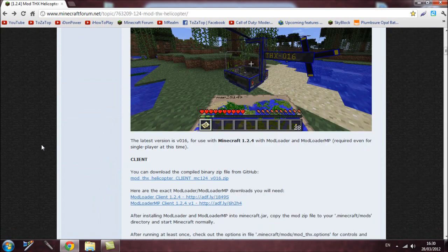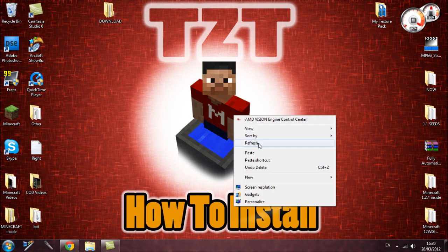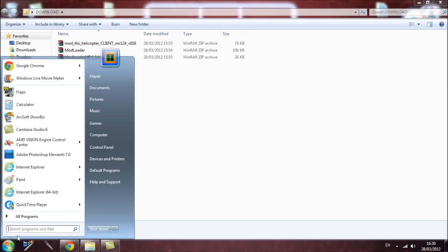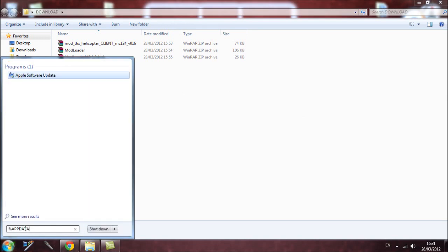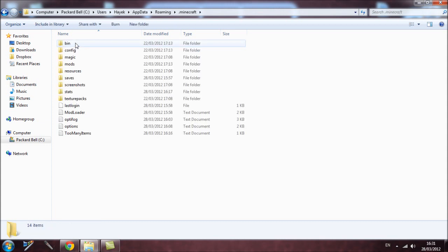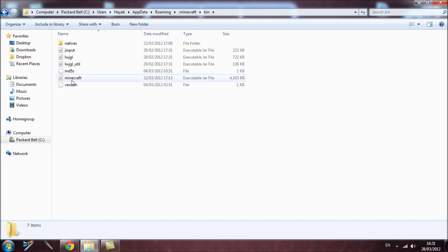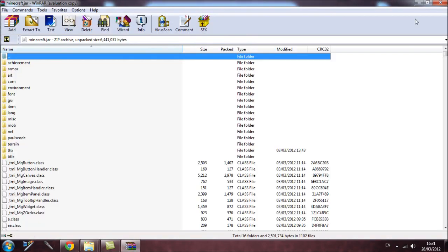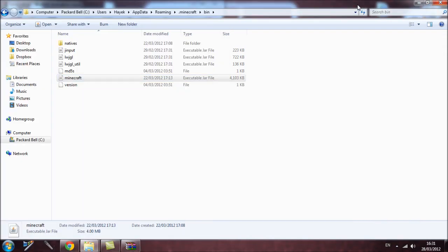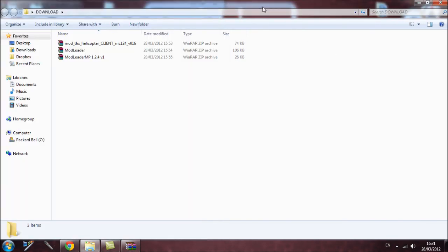When you're on the page, scroll down to the client section and download the required files — I've already downloaded them. Once done, open the folder containing your downloads. Then type %appdata% in the address bar, hit Enter, and it should take you to the AppData Roaming folder. Go into .minecraft, open the bin folder, find minecraft.jar, right-click, and open it with WinRAR.